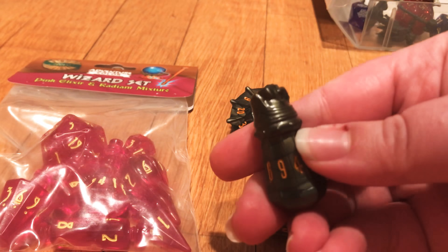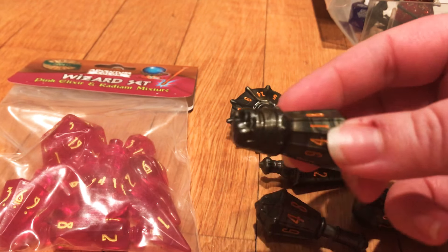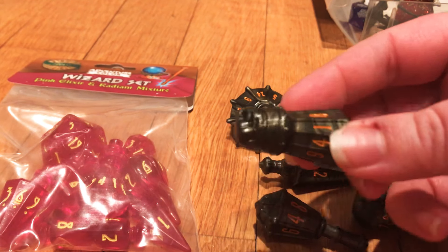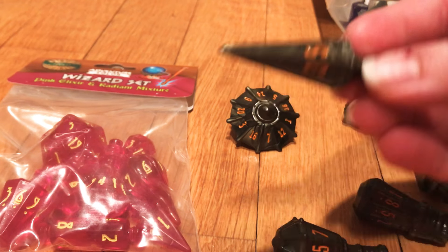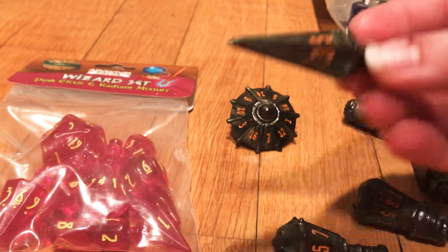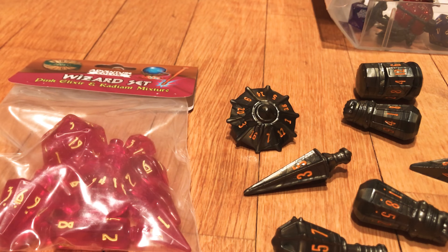d10 gauntlets, d8 mace, d6 lamps, and d4 knife — or dagger, one or the other. They're pretty cool. I got the steel with copper color set, but they also have red, purple, and black, each with different colored numbers. Cool dice — I don't really use them much, but it's a cool gimmick.